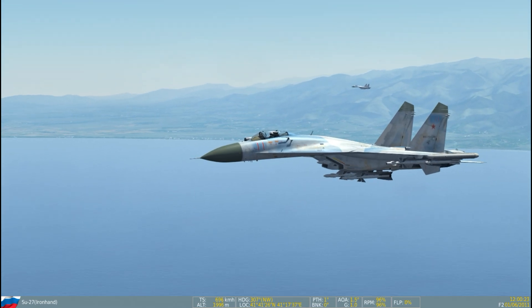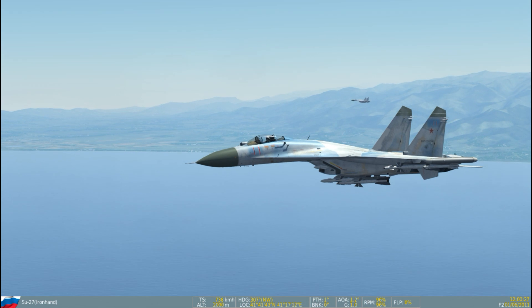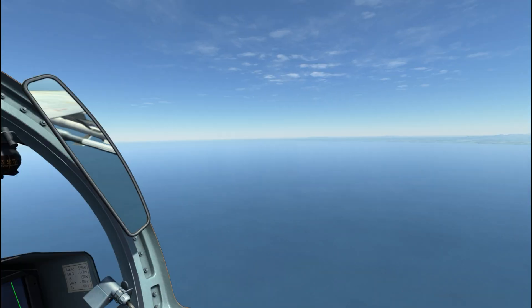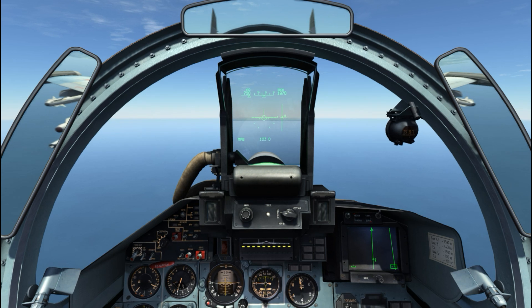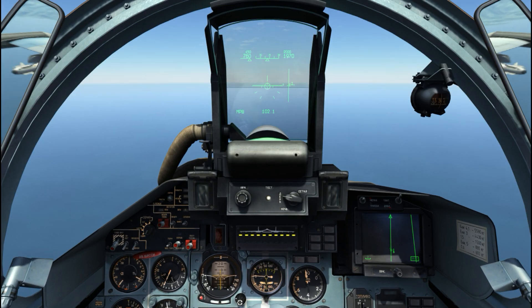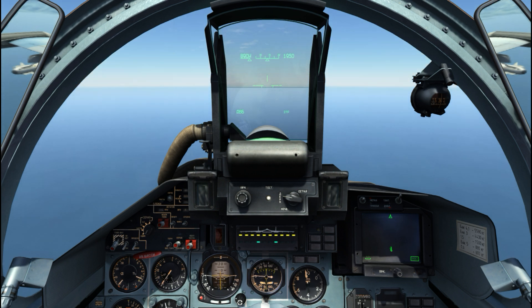This is a quick tutorial on the Russian aircraft's datalink symbology. Here's the situation: my wingman and I are approaching two enemy aircraft. Our radars are both off for the moment. Selecting Dalnevozuzhny boy, or long-range aerial combat mode, my radar is off — and now radar on.